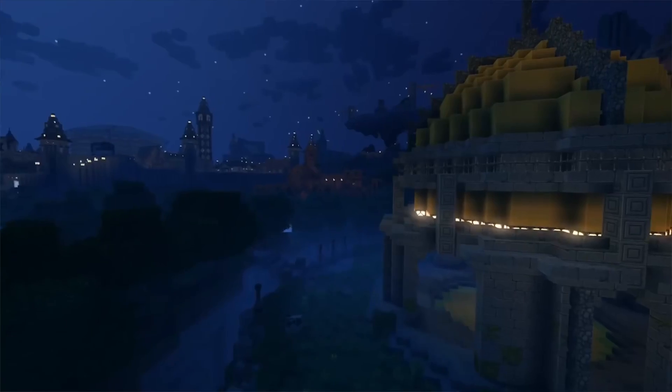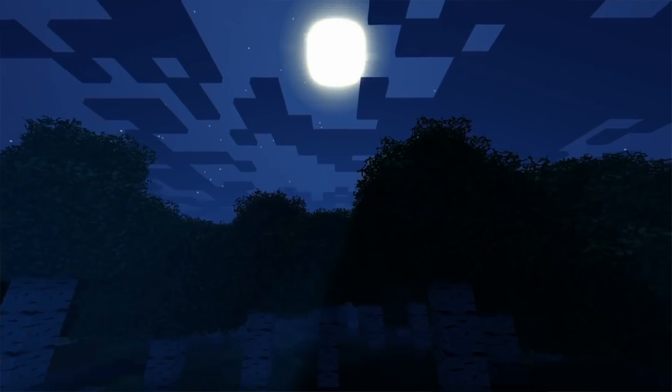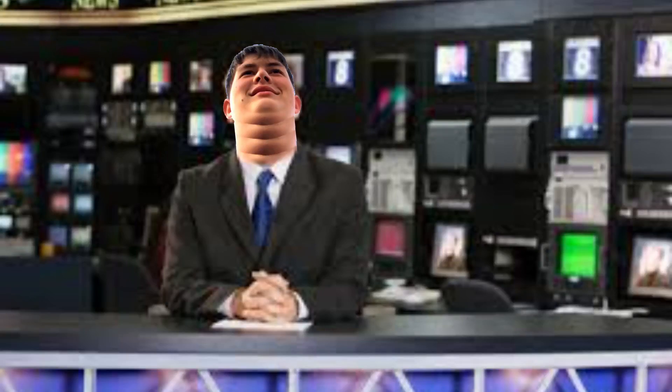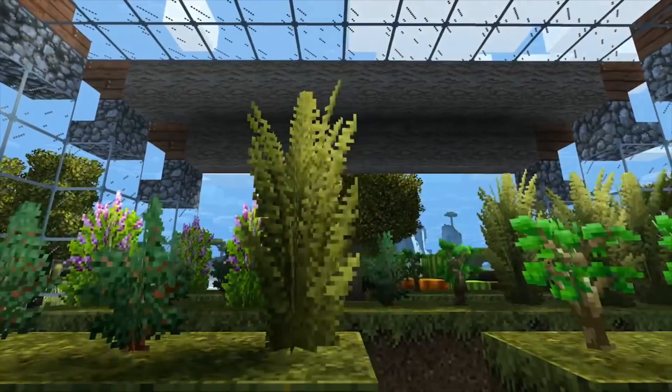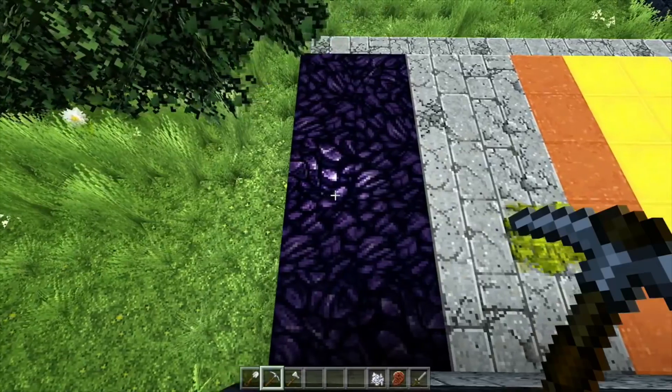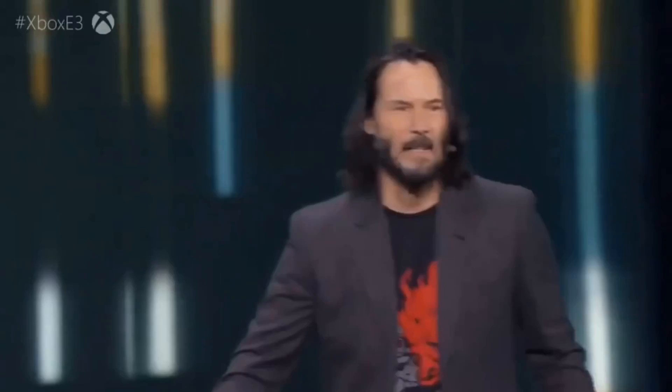This whole thing is kind of confusing. So what I'm gonna do is give you the real facts — very good news source. First of all, what is the Super Duper Graphics Pack? Well, I just said it's a shader. It's supposed to be really cool shaders that everyone was hyped about. It was announced at E3 2017.